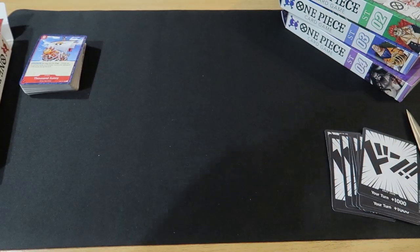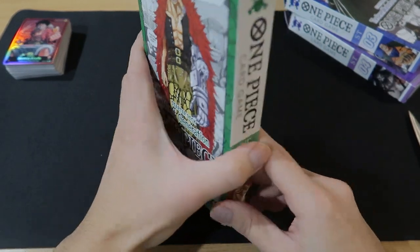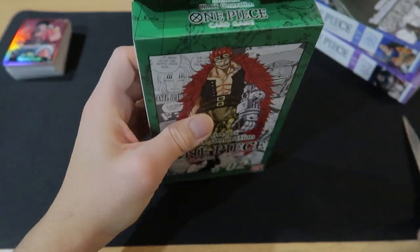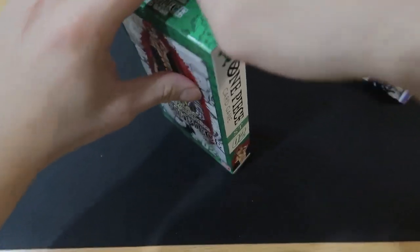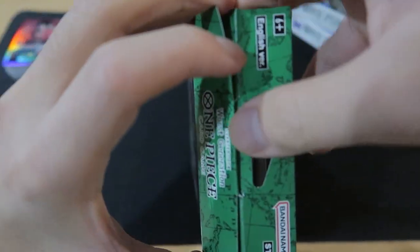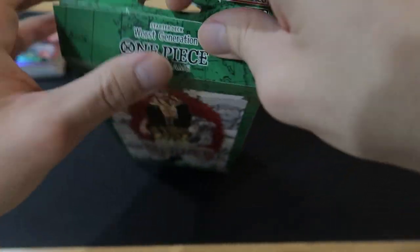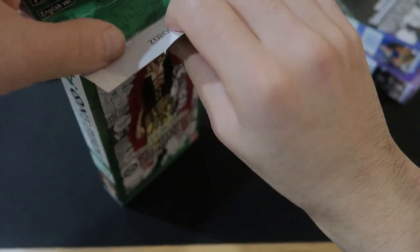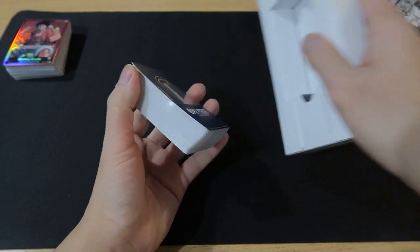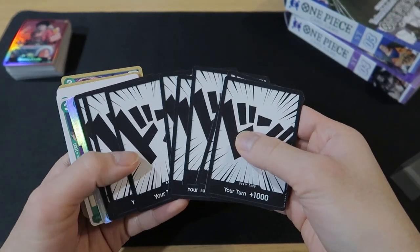Let's move on to the next one. Next up is the second starter deck: Worst Generation with Eustace Kid. Let's check it out. The most difficult part — you have to shove your whole finger in there to get it open. This folds in such a funny way. All right, there we go. So first off, the 10 Dawn cards that come with every deck. For those who don't know, these are basically used as a very similar mana system — like in Hearthstone.